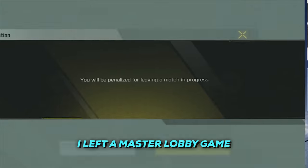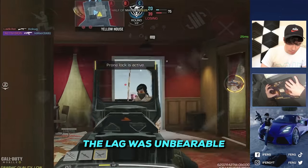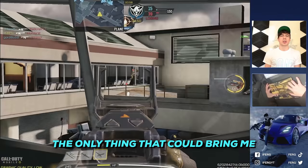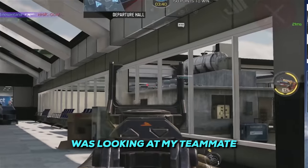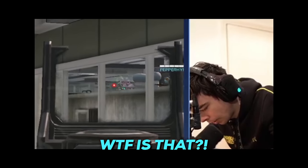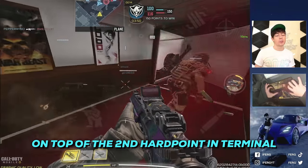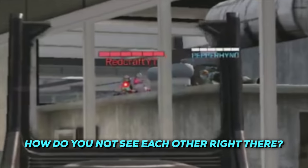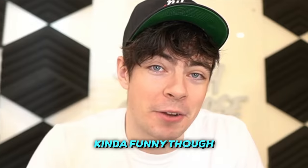The only thing that could bring me some source of happiness was looking at my teammate and an enemy player killing prone right beside each other on top of the second hardpoint in Terminal. How do you not see each other right there? Kind of funny though.